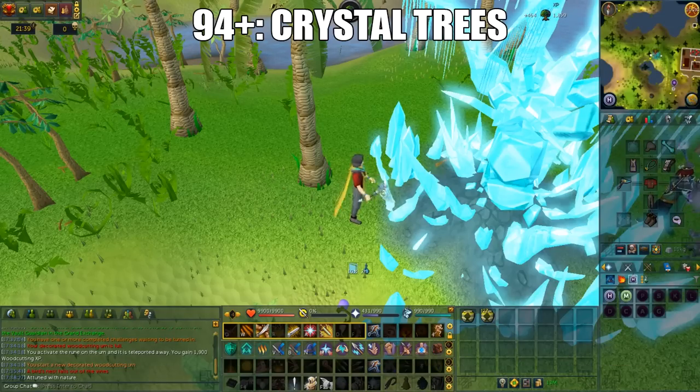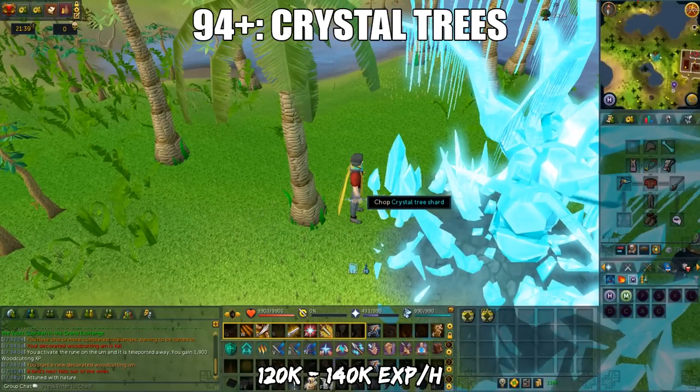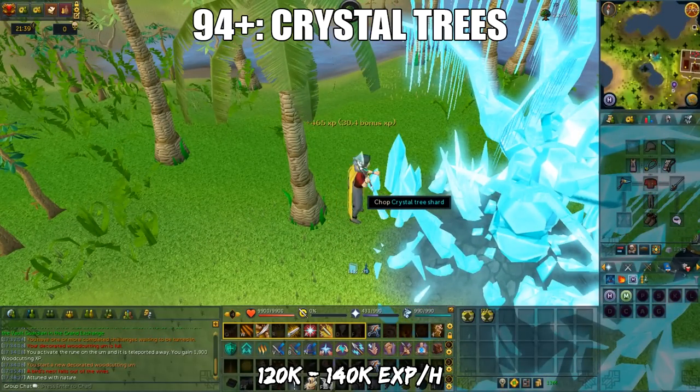If you don't have access to the max guild portal, you can try the FC called Tree Hunt. Just like Ivy and overgrown idols, you can chop the crystal tree and pretty much AFK. The XP per hour compared to overgrown idols is slightly more, but the location can be a little inconvenient. The XP per hour you can get is 120k to 140k.